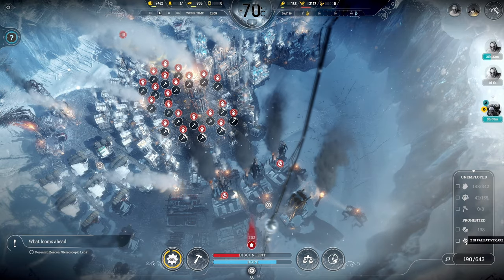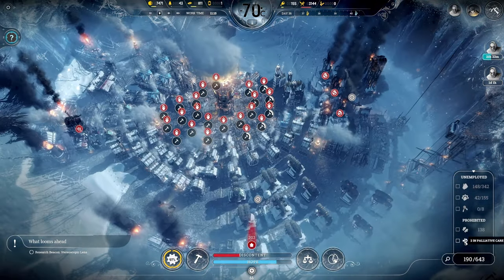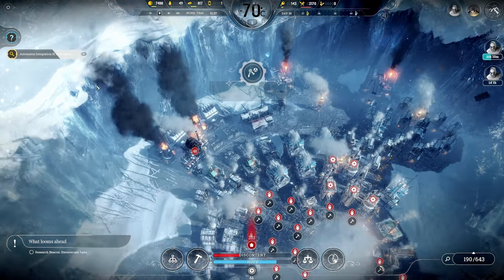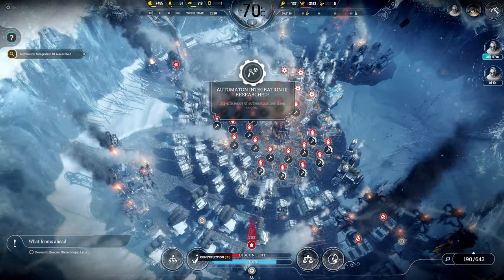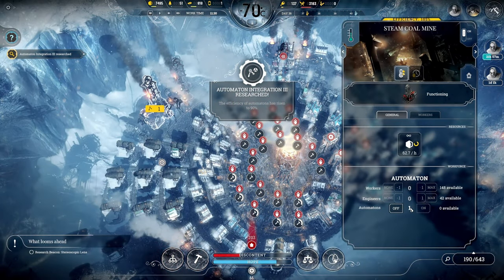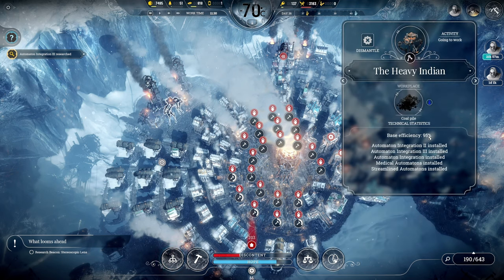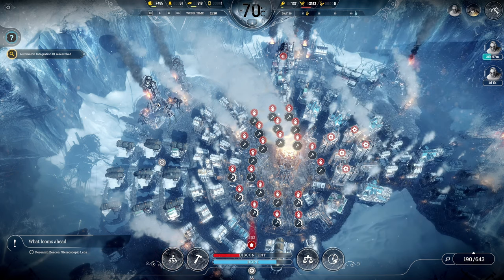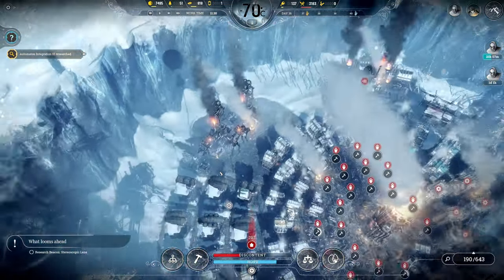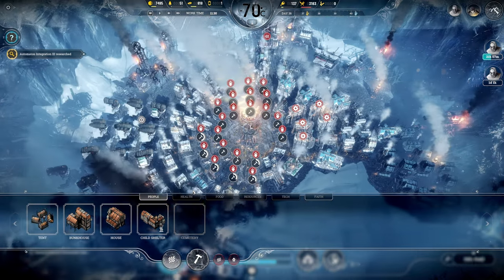We have 2 in palliative care - that's fine. Automaton integration has been researched, so our automatons are now more efficient. Let's check - base efficiency is 95%. So they're working pretty much around the clock at 95% of the efficiency of a full crew of humans. That's pretty hard to beat.